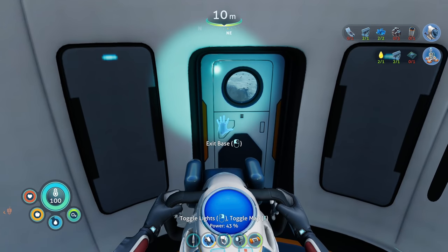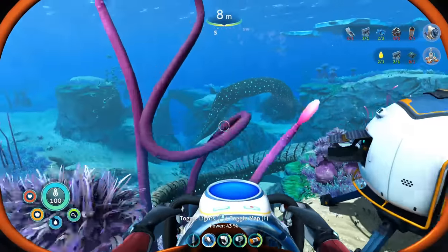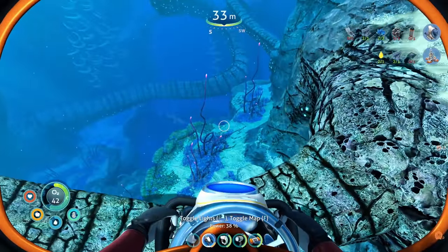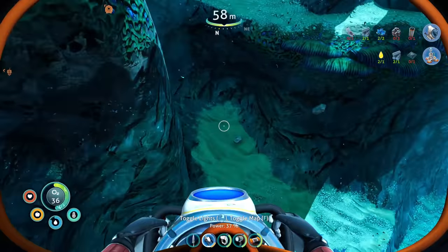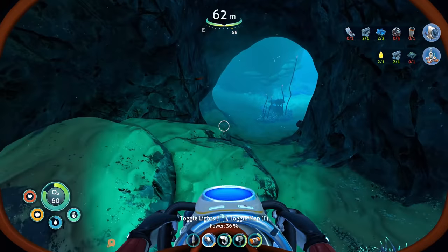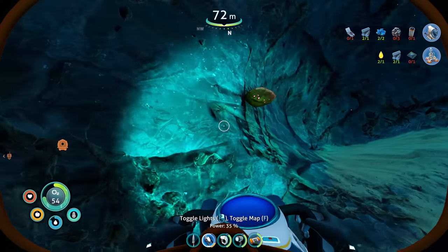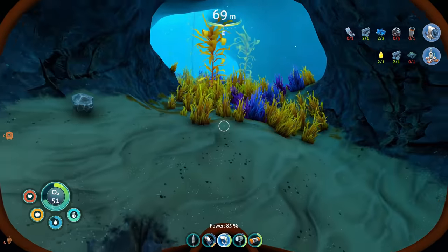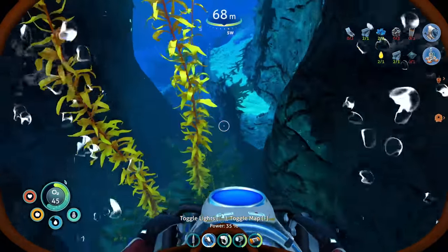We need an advanced wiring kit which requires a computer chip, which means I need table coral. And then I need another chip, so I need a couple of table coral. To the twisty bridges area! Hidden table coral, where are you? I need to farm you. Table coral — oh hello there, there's one! Table coral is a lot more scarce in this game for sure.